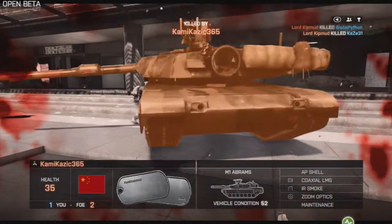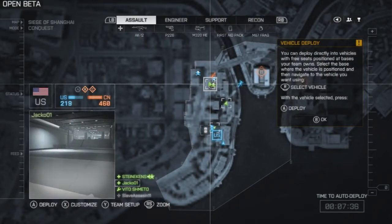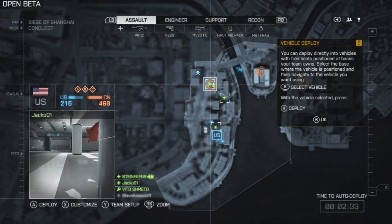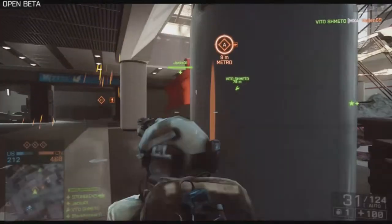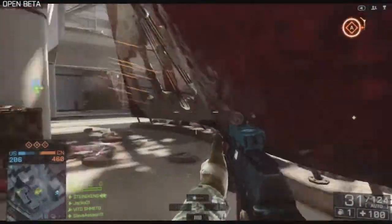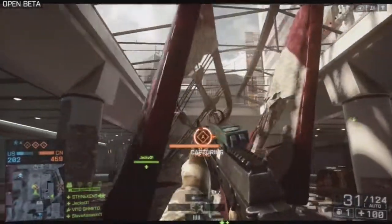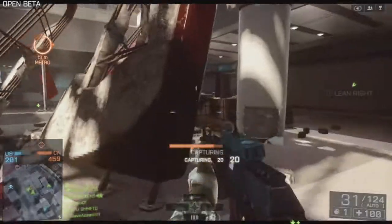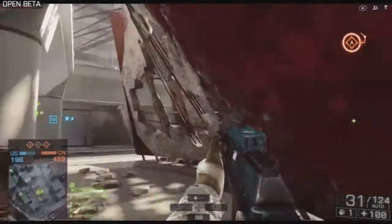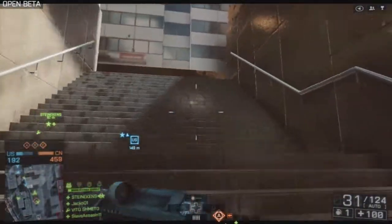The tank shot the ground two feet away from him and didn't kill him. I've noticed a lot in Battlefield — people shoot RPGs, noob tubes, and tank missiles right at someone's feet and it doesn't kill them. And now someone's capping the objective from up top? You should have to come down here and fight for it — that's a joke.